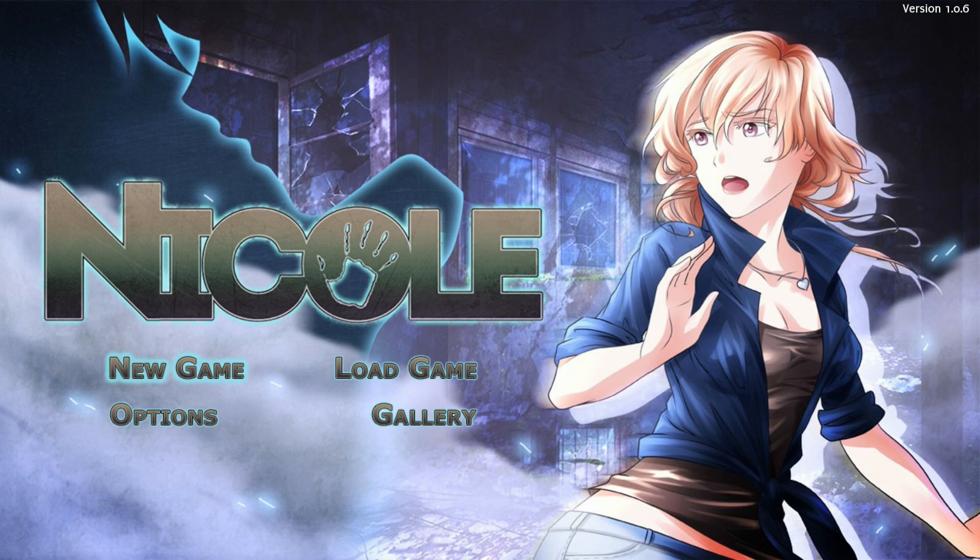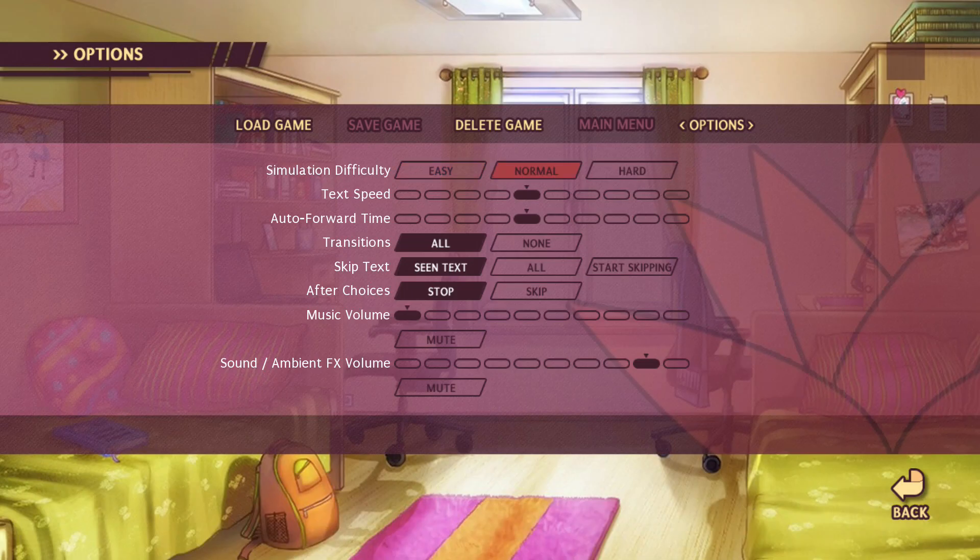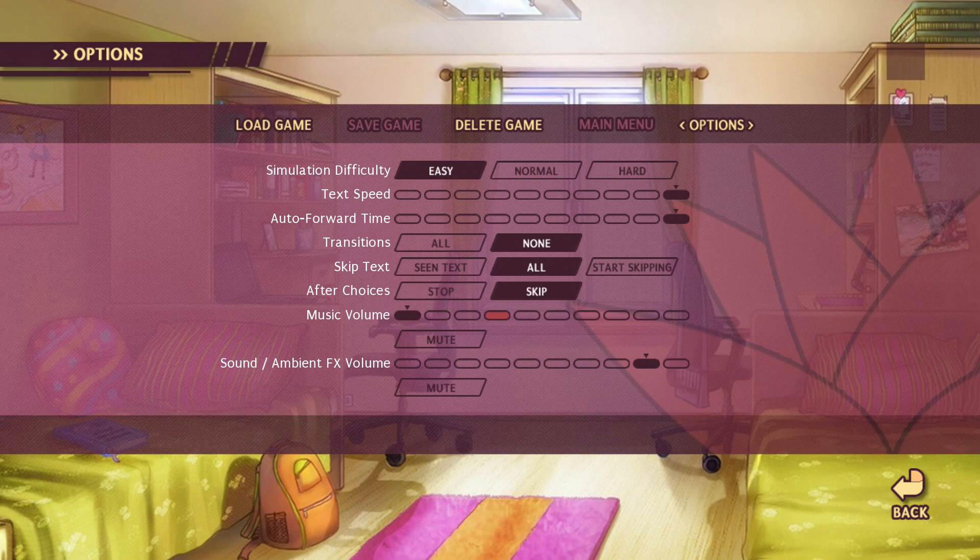If you want the Platinum as fast as possible, the first step is to go to options and set the simulation difficulty to easy. Set the text speed and auto forward time to max, set transitions to none, skip text to all, and after choices to skip. Those are all the important changes you need to make in the options.